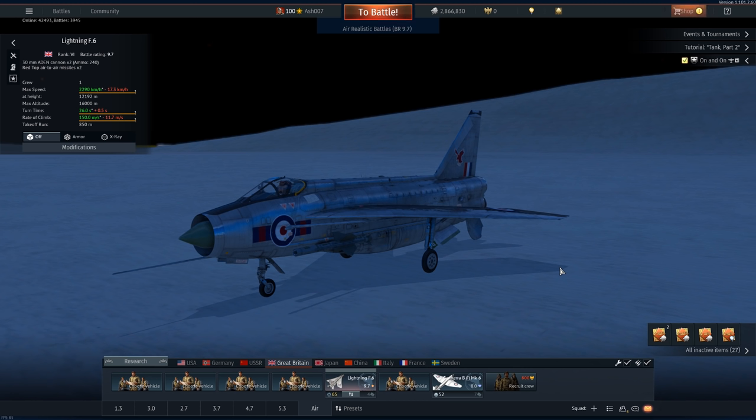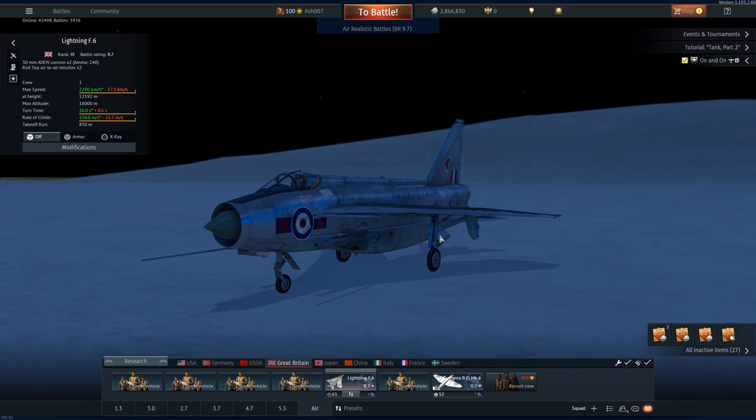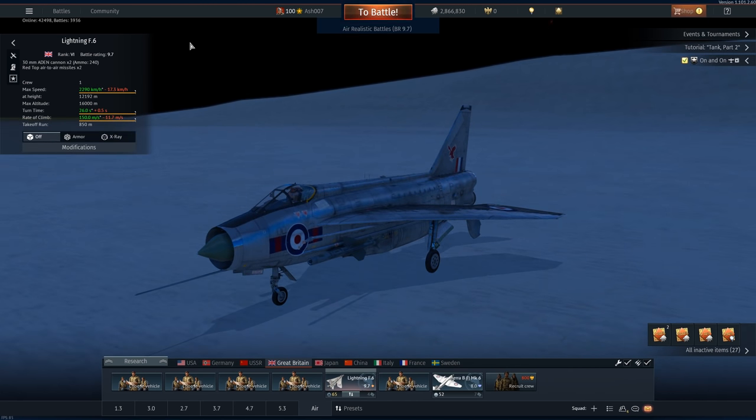Not because it has a ridiculous battle rating of 9.7 — although the new Harriers, when they come out, are going to be 9.7, and one of them is going to get AIM-9Gs. The two in-tree variants are going to get those, whereas the premiums get a slightly different loadout. Suffice to say this thing being 9.7 at the moment is currently the king, and I'm going to show you two matches where defensive flying can be applied to help you survive getting hits.